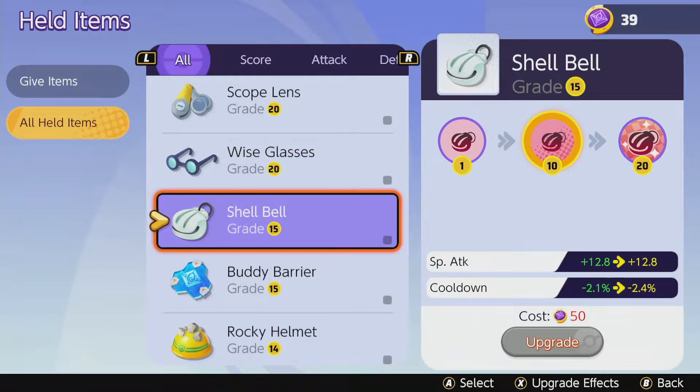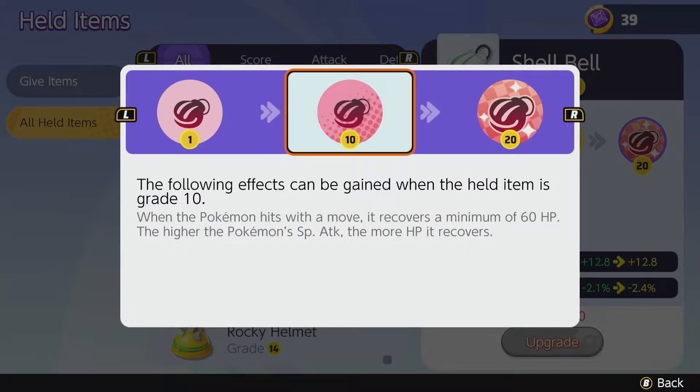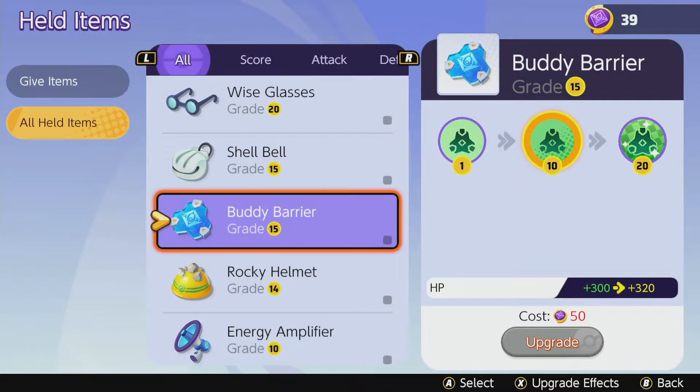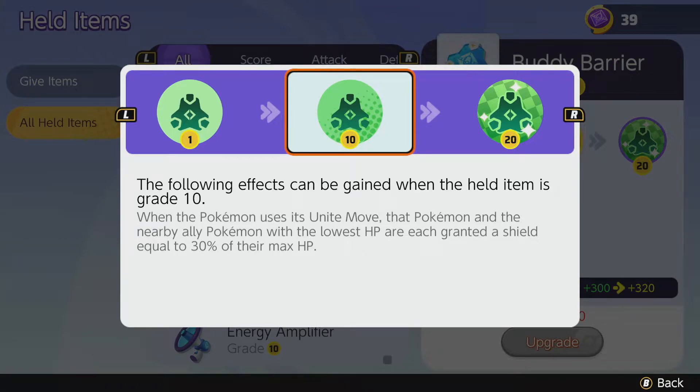Shell Bell is okay but not my favorite for Pikachu — it lets you heal HP based on special attack, but the cooldown is around 10 seconds, which is very long. The special attack bonus and cooldown reduction it provides aren't as impactful as Wise Glasses. Buddy Barrier, on the other hand, is one of the best held items in the game right now. When you use your unite move, you gain a shield, and the nearby ally with the lowest HP also gains a shield worth 30% of their max HP, plus 300 additional HP.